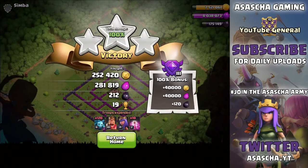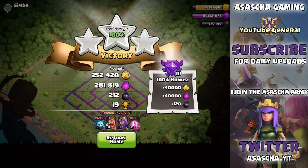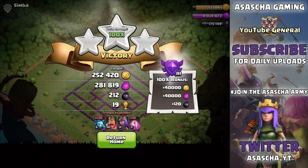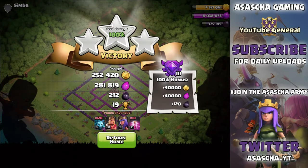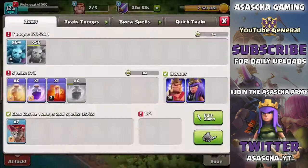We got a total of 250,000 gold, 280,000 elixir, and 212 dark elixir plus a loot bonus of about 300 dark elixir - meaning we made a profit of about 100 dark elixir. That's not the greatest, but that's the fault of the base not having much dark elixir. If we found a base with more dark elixir we'd obviously make a ton of profit. Our next army is 65 minions done with 5 minutes remaining to train - let me wait a bit and then do one final attack.